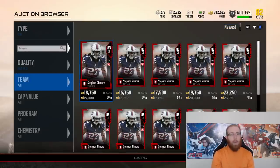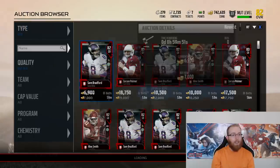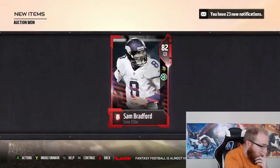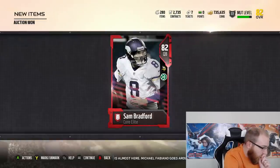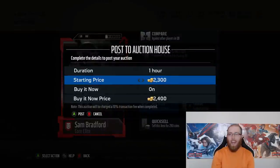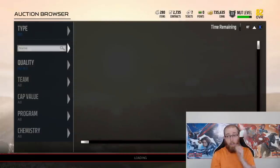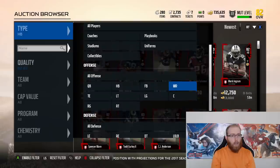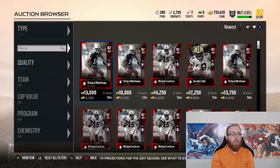I always like that when you snipe — when you see a good deal and somebody undercuts your one that you just sniped, that is always a good feeling. Sam Bradford at 7,000 — hello, can I have that? Yes please. Let's see — bought for 7,000, one just sold for 12,500, so let's try to get that out of him. We'll put it up for 12,500 and then show you at the end all my auctions and what they sold for.